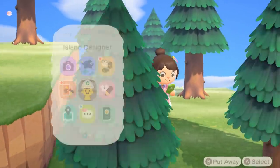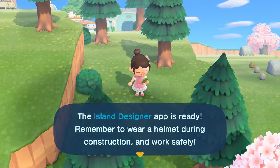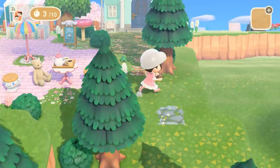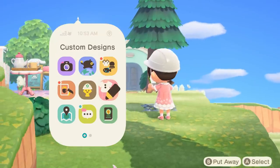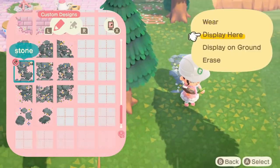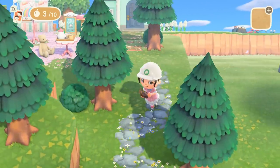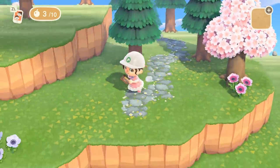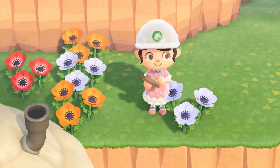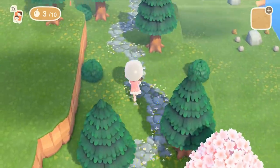So I guess the first thing we should do is get into the Island Designer app and start placing down the stone pathway so we can get an idea of what this trail will look like. I want the trail to start right after the cafe, so I'm just gonna put down this little spot right here — this is where the road will begin. I want it to be just a one-slot pathway going all the way down, as curvy as possible so it's kind of like a little hiking trail through the forest.